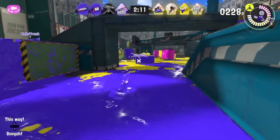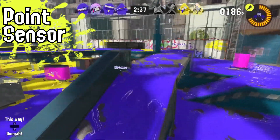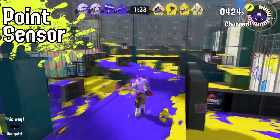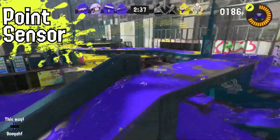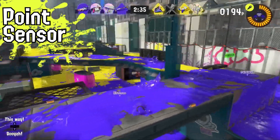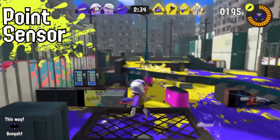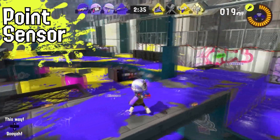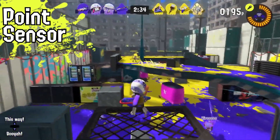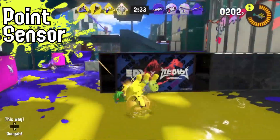We also have Curling Bombs and Suction Bombs — not all these subs were used in this trailer but they were in other trailers. The Point Sensor is a bit different though — the icon looks like either a flashlight or a marker, which I think is pretty unique. Someone pointed out it looks like a marker since you mark enemies to know where they are. It goes in a straight line and it also looks like there's this beam of light along the path where maybe if an enemy crosses that line it locates them as well.